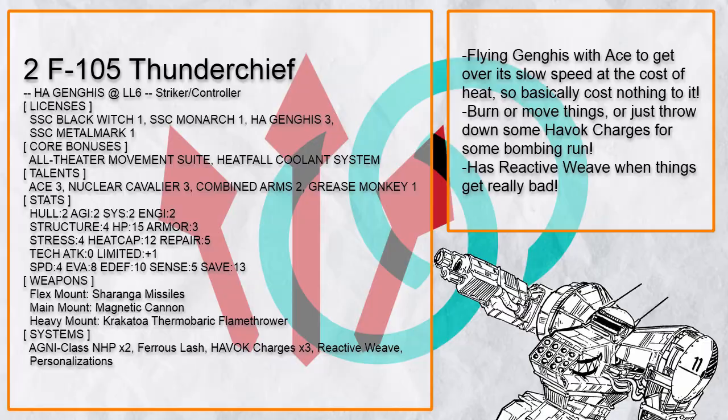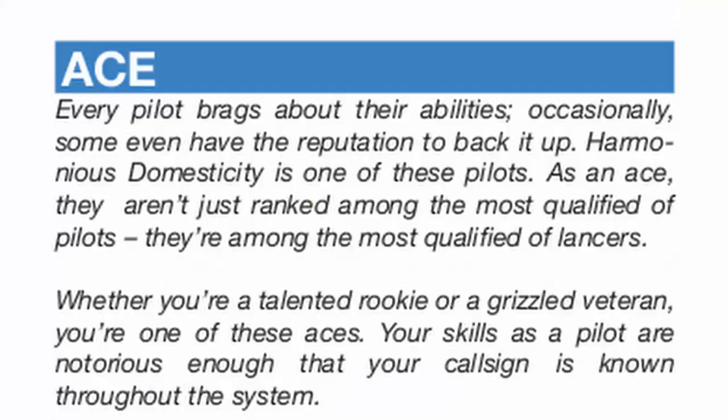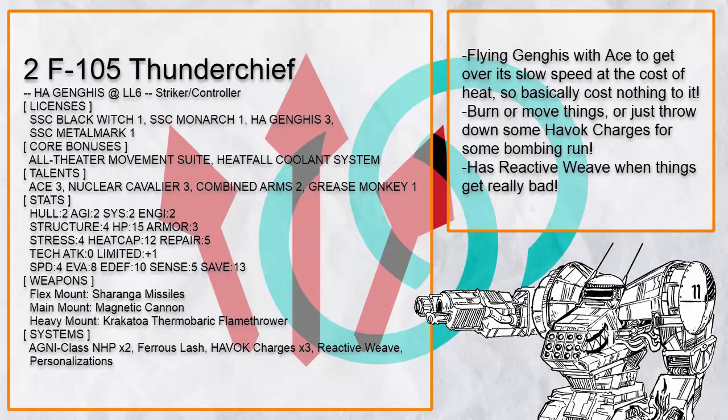F105 Thunder Chief is one of the numerous flying Ganges in this episode because Ganges is slow, but with flight and ace it can move fast at the cost of heat — which Ganges doesn't give a damn about. Just burns things up, moves things at will, and if you are ever in danger, just fly away or use reactive weave.